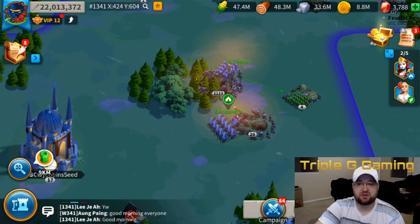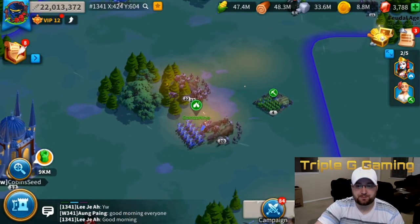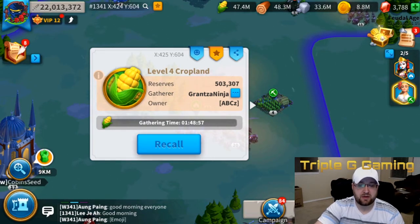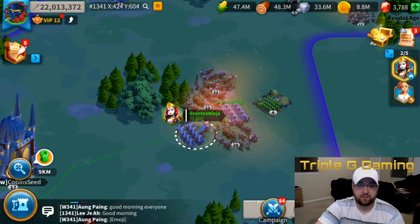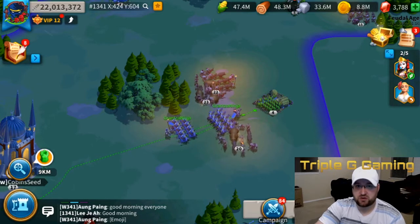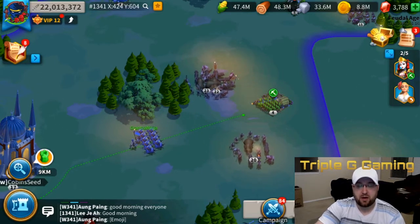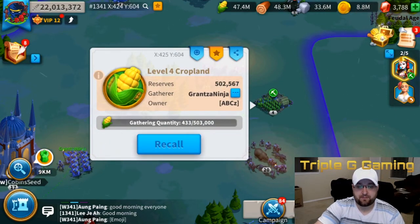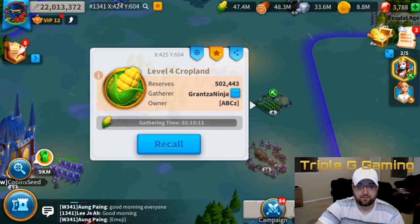My intention is to show the difference between a commander who has her skill set to gathering versus one who doesn't. When I click on Sarka's march, the gathering time is one hour and 49 minutes. Now let's switch to the other commander who has no gathering skills whatsoever — she's showing two hours and 15 minutes.